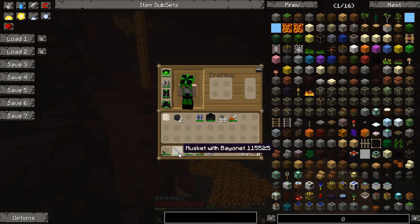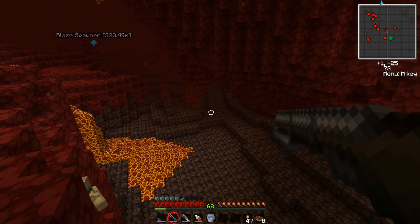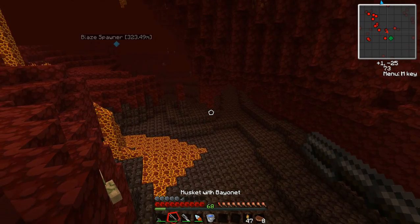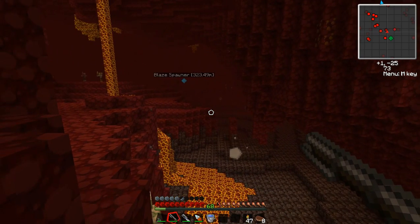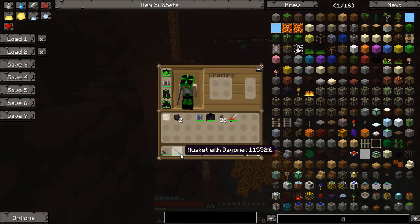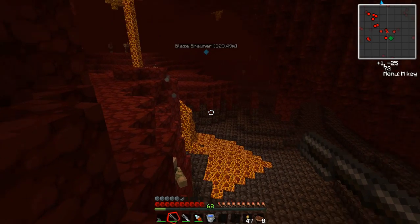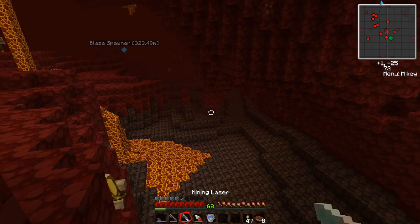I bring a musket with me. The musket is pretty simple — you hold right-click to fill it with shot, and once you've filled it you can switch weapons and shoot it. It does about five or six hearts of damage, so it'll two-shot most mobs. It used to be a lot more powerful.